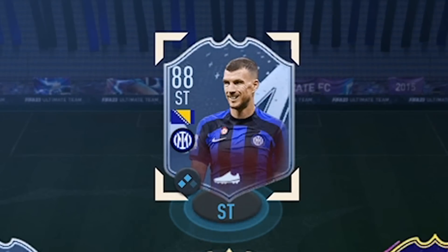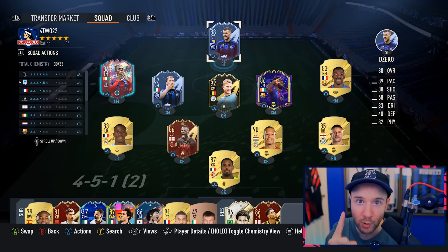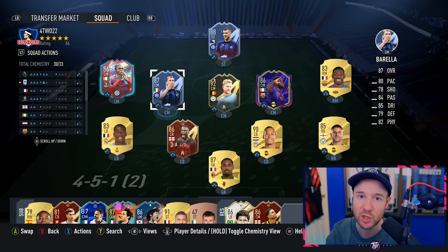We need one more win because we sold Ronaldo and don't have a striker. We need one more win in the Elite Division to secure rank one rewards for this Thursday. Džeko - never used him before, he's lengthy even on two chemistry. Brella might not be better than Son Park, but if he's underperforming we'll sub him out and Son's in.